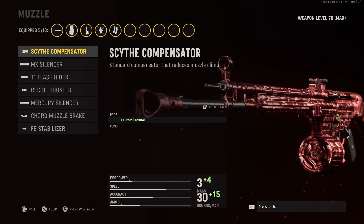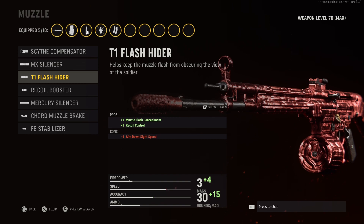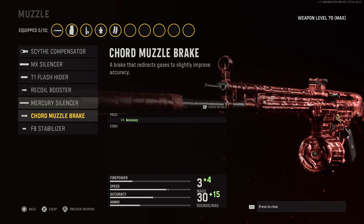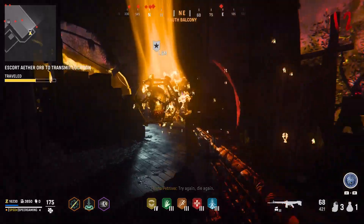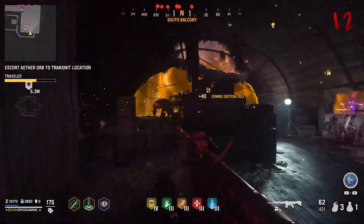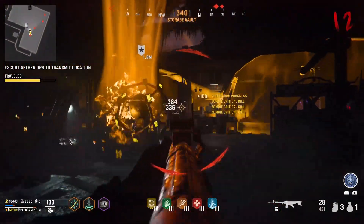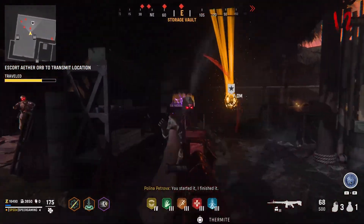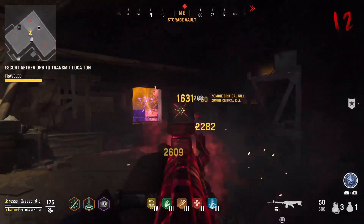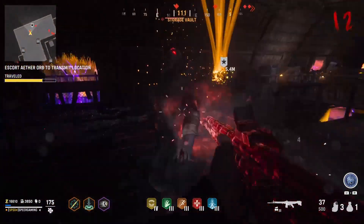Moving on to the muzzle attachments for the STG-44, you can get the Scythe Compensator, the MX Silencer, the T1 Flash Hider, Recoil Booster, Mercury Silencer, Cord Muzzle Break, or the F8 Stabilizer. Most muzzles are going to affect your recoil, aim-down-sights time, range, and fire rate. Increasing your fire rate is always good, especially for assault rifles, so we're going to go with the Recoil Booster. This gives us a 5.3% increase to fire rate, but a decrease to horizontal recoil.